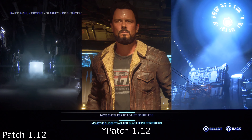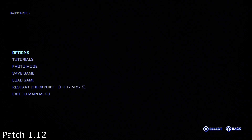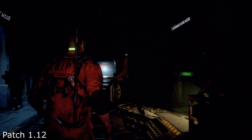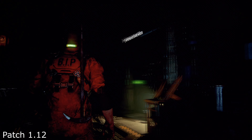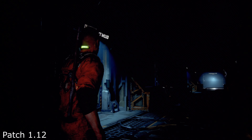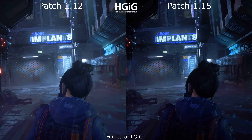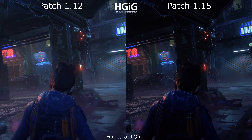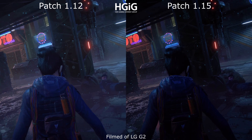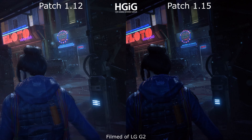With patch 1.0.14 they introduced the black point correction setting into the game, but unfortunately that slider was unusable — even changing it by one click caused terrible black level crush. After patch 1.0.15 we can finally use this slider as we like, and the picture quality after setting it up correctly is really good.